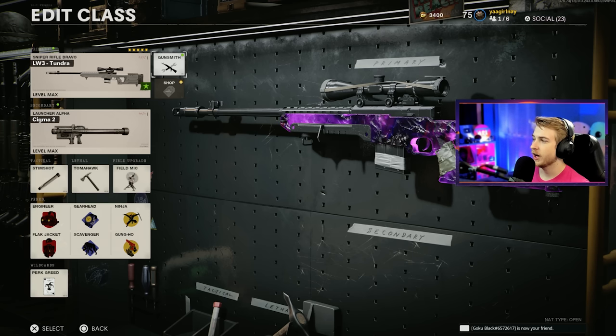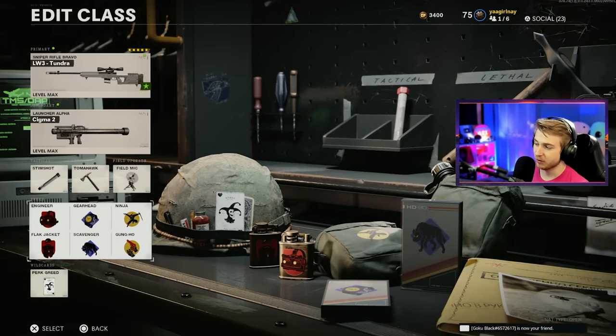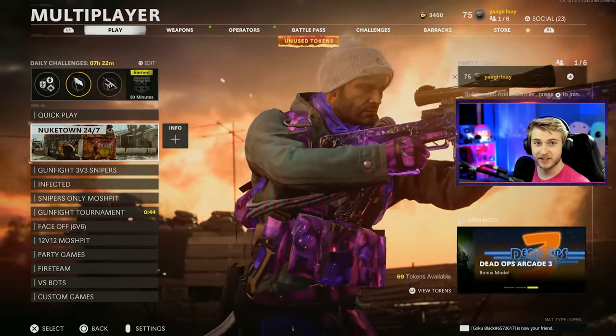For our class, I'm running the Sigma as my secondary because I'm still trying to get some ground streaks so I can get our Sigma done and over with. I've got that on, as well as Engineer, and I'm running Perk Greed so I can have Engineer, Flak Jacket, Gearhead, Scavenger, Ninja, Gung-Ho, and then Stimshot, Tomahawk, and Field Mic. I'm not going for anything insane with the class — I'm just trying to be efficient with my camo grinding. Let's hop in and try to get this thing done.